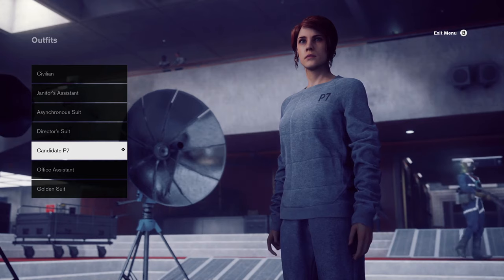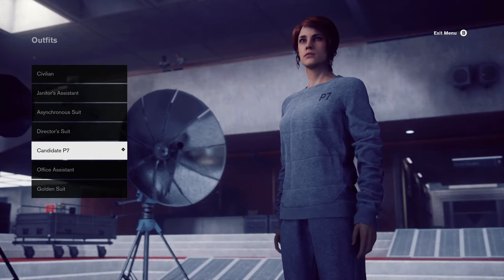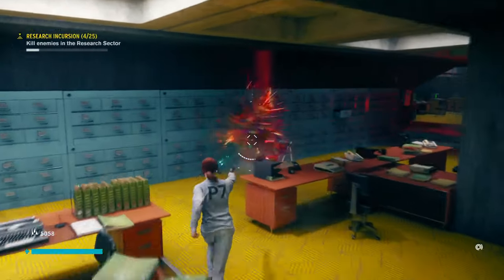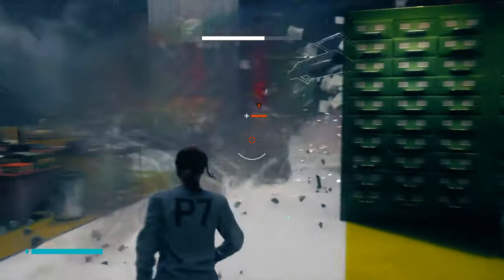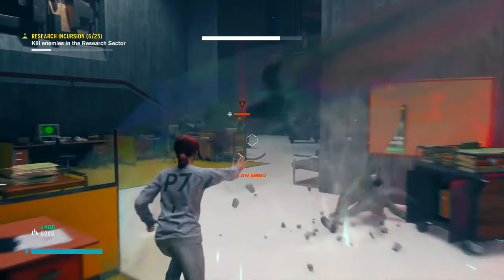The next outfit is called Candidate P7, and this one is found automatically as you make progress through the campaign. This is unlocked right around mission 6, when you reach the prime candidate program sector in the containment area of the game. You'll basically unlock it automatically once you reach a certain part of the story.